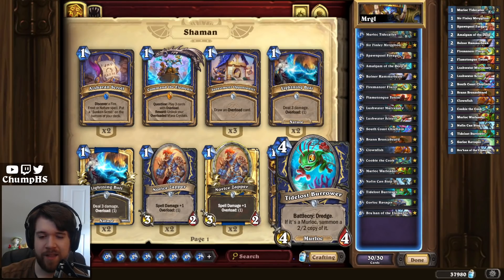Next up they got Tidelost Burrower, which is pretty decent — a 4-mana 4-4 Murloc with Battlecry Dredge, and if it's a Murloc, you get a 2-2 copy of it. So it's kind of like a 4-mana 6-6 that lets you dredge. Pretty good.